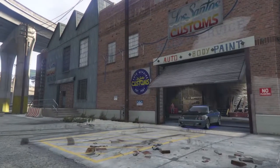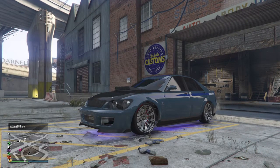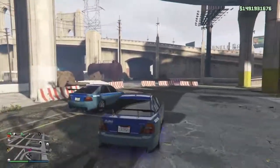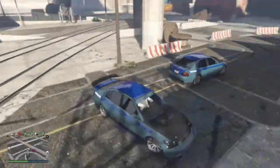Once you exit, do not press R2 or move the car. Wait about five seconds, then slowly turn around — and there you go, there should be your personal vehicle. As you can see, it is duplicated. This is pretty awesome.